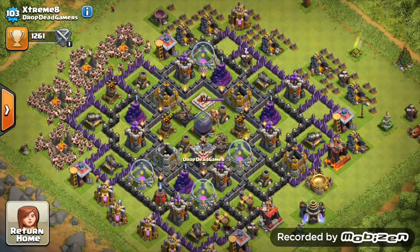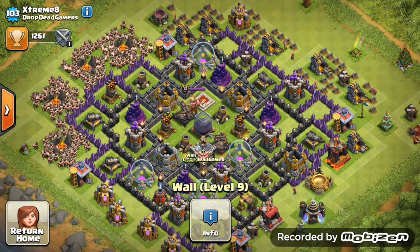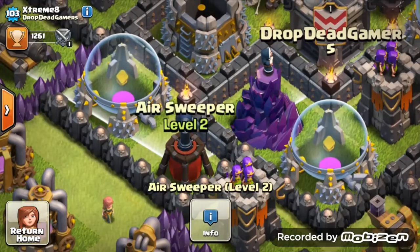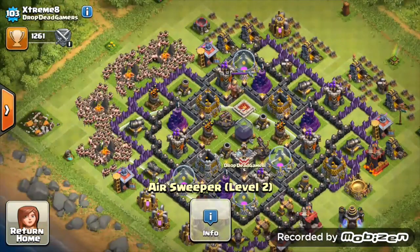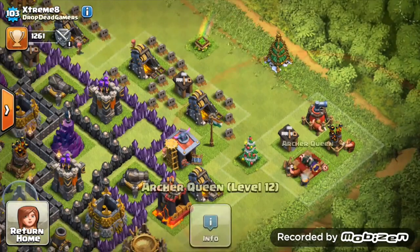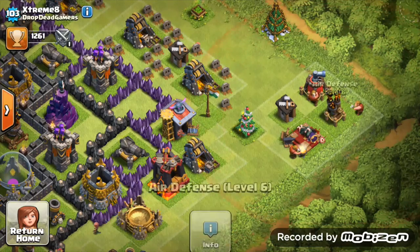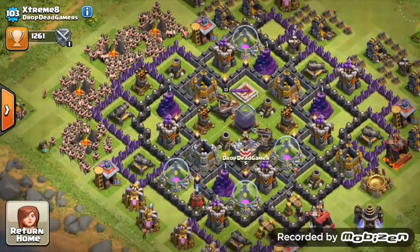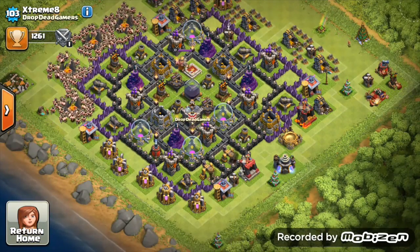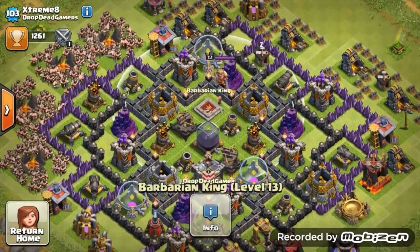One thing I'd say is just get all those level 7 walls to level 8, then start focusing on your level 9 walls — you've got a fair bunch of level 9 walls there. Focus on getting those level 7s to level 8. Your air sweepers — level 2 air sweeper there, so upgrade that. There's another one lurking around too — also level 2. And your queen is going to level 13 — that's great. Air defense going to level 7 — that's your last one, so that's great.